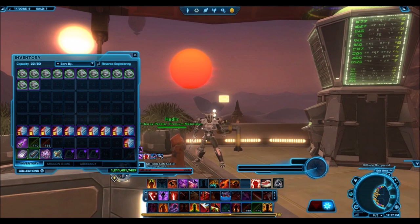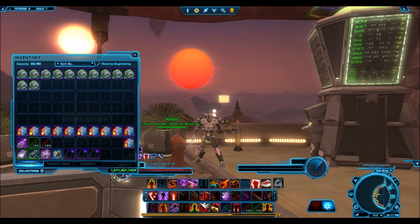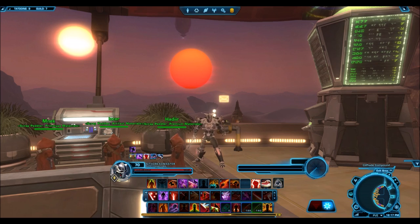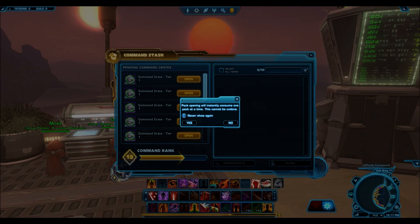I am command rank 13 right now, which means I do have 12 command crates to open. I've been grinding CXP lately doing a ton of war zones, and finally I was able to get to command rank 13. I'm really hoping I can get some good luck and get some nice gear. Although from what I've experienced in war zones, gear doesn't really matter for PvP that much. I've been killing it with just 208 gear, topping up the DPS charts and having a ton of fun bursting people down.